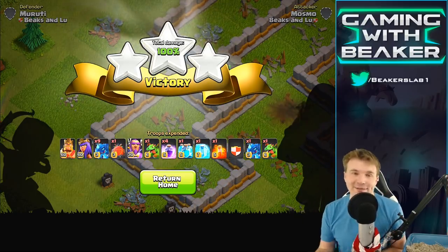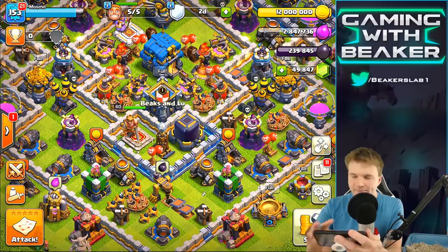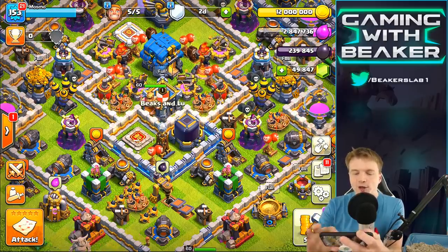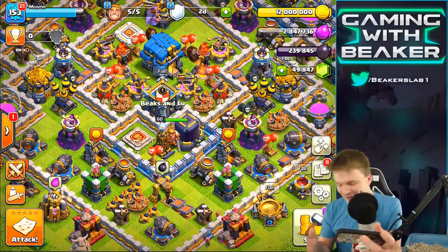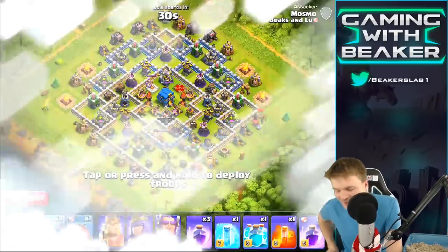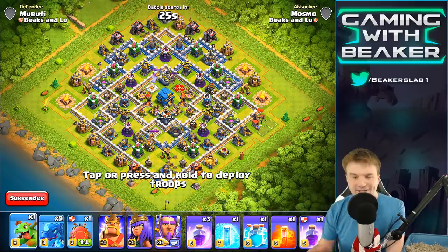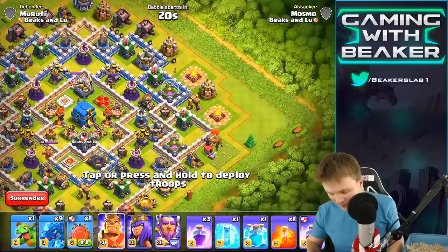I'm so addicted to these. I think I'm gonna do it one more time because that was super fun. I just have this one base so let's just do it again against the same base — I don't want to change the base, that'll take too long. Let's really knock it out of the park. I put the warden on air so he can just float over the walls — that's gonna be a lot better.